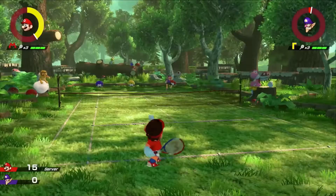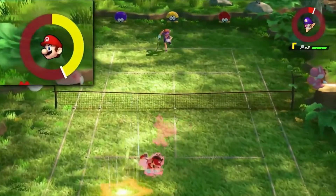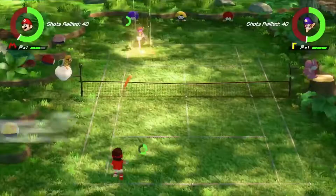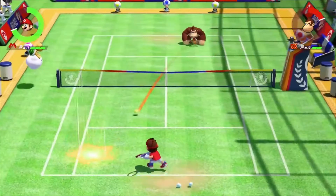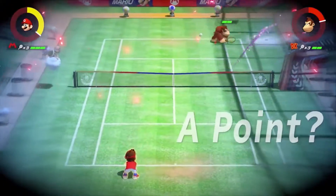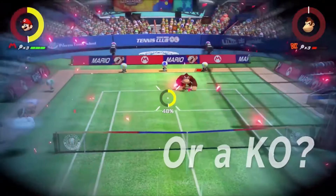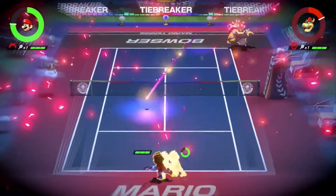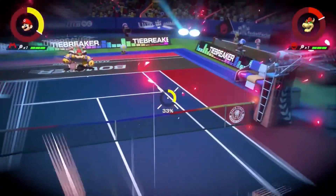In these intense matches, every move you make presents a risk, and hopefully a reward. Your energy gauge could be the key to victory. Will you use it for an offensive Zone Shot, or use it for some defensive Zone Speed? Let's say you go for the Zone Shot — will you go for a surefire point, or try to destroy your opponent's racket and run the risk of getting blocked? Non-stop, split-second strategies may be the best part about Mario Tennis Aces.